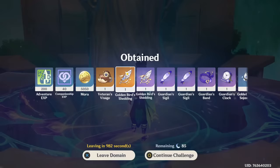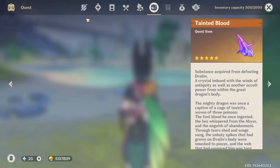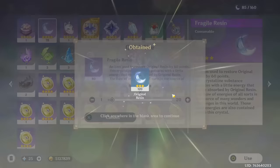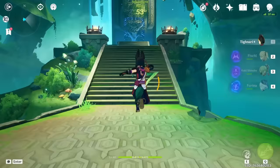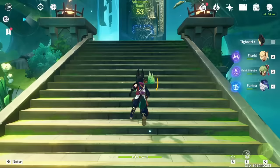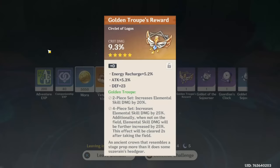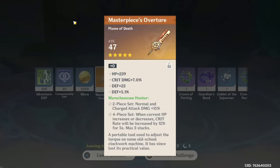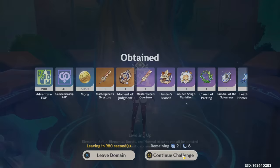Maybe for Furina I don't know. We can use two more fragile resin, condense it, and then try to roll the artifacts again and see what we ended up getting in total. I really wouldn't mind a crit rate circlet on-set. Two circlets - maybe a crit rate? No, a crit damage - not a bad one. I'm not gonna use it for Fischl but potentially we could put it on Tighnari in the future.